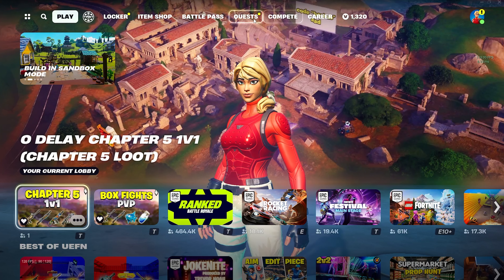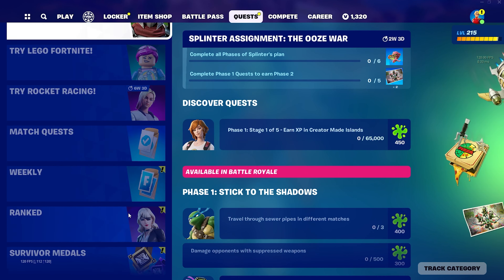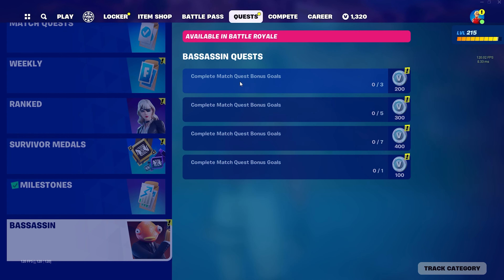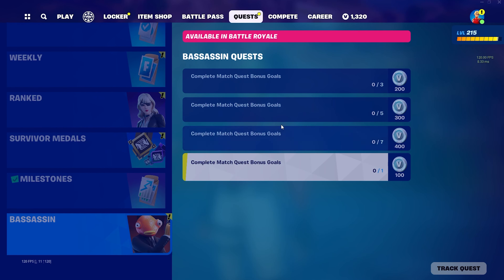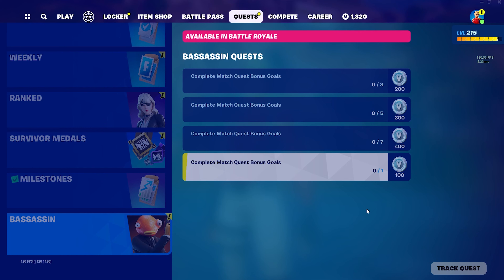The quests are going to pop up in the quest section, a little farther down because of all the stuff currently in the game like the Splinter assignments. But the quests are really simple this season — it looks like it's just complete match quest bonus goals, which is the new quest thing they introduced in Chapter 5. You have to complete a total of 16 of them to earn 1000 V-Bucks.